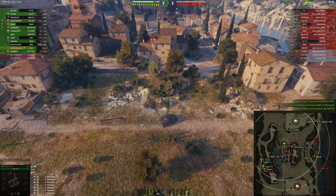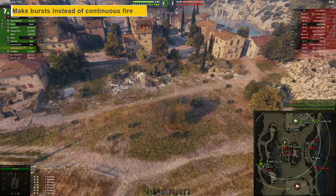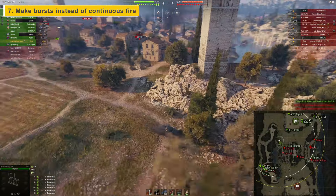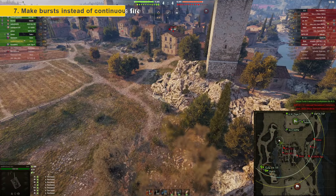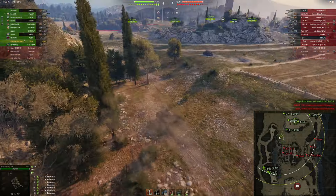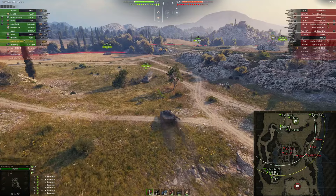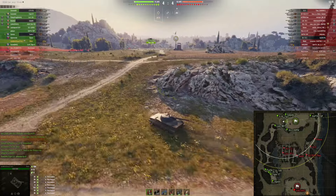Tip number seven is: make bursts instead of continuous fire. You saw me do this versus the Burask in the previous situation. By doing so, your aiming circle will not bloom out as much as with continuous fire. Additionally, you will allow your gun short periods of time for aiming in, and all in all you will hit much more shots and deal much more damage compared to simply holding the trigger continuously. This is what will help you make more damage in your autocannon tank.